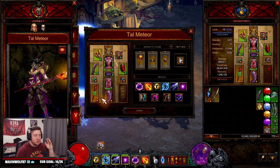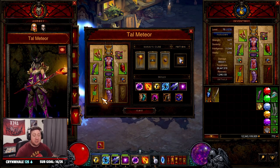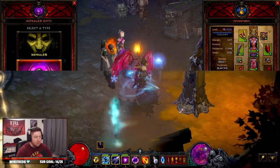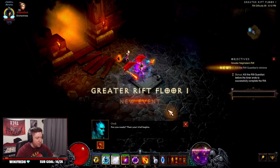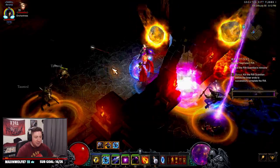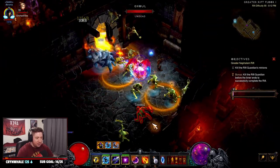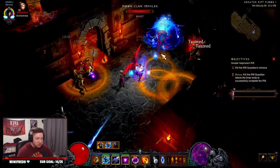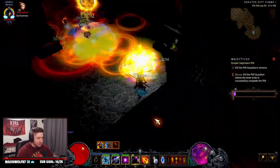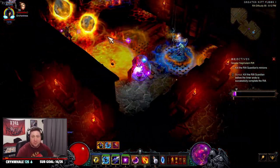I have a build for you guys — we're going to do a GR90 and go over it really quick. I think the build is just super fun, so let's get right into it. This isn't completely final, but I want to showcase it because the build is just so visually appealing. Look at this — we are just casting all of the meteors down, destroying everything. It is fantastic.